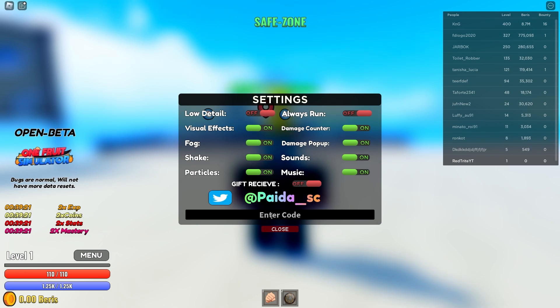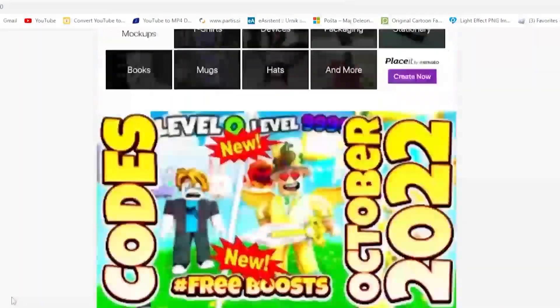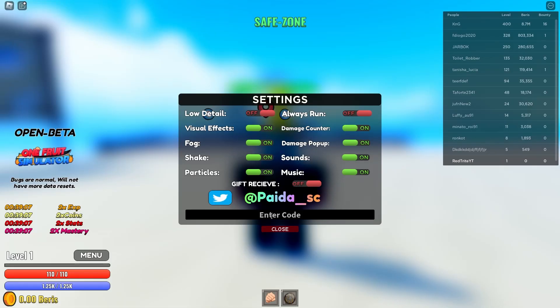Let me tell you about my super duper app that I created just for you guys, so that you can get codes much more faster than you ever did before. Link is down below. You should download it so you can get codes faster, more efficient, much more simple to get, and also always up to date — which means you're gonna get the latest codes from my app. Link is down below, download it from the Google Play Store.